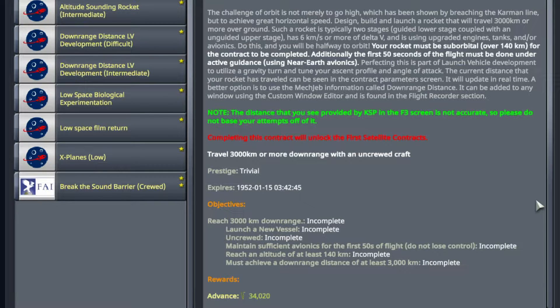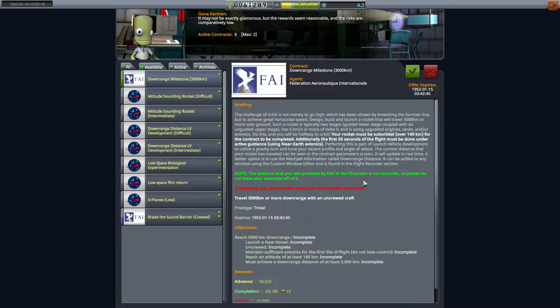The advance fee is around 34,000, and I want to build this rocket for less than that so we can maximize income. That way we can still spend more money on the KSC. I'm going to accept this contract and also a biological sample contract because the next thing I have building is my biological rocket, so I'll grab that for more funding.